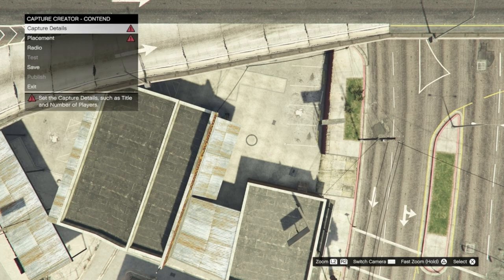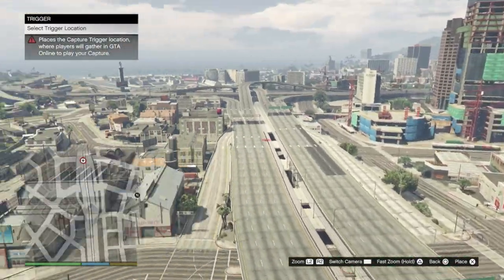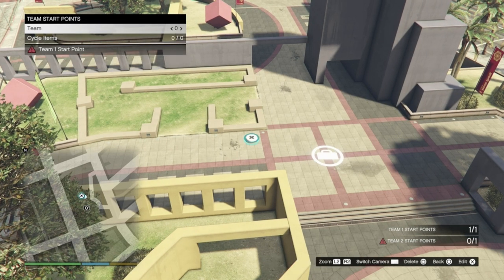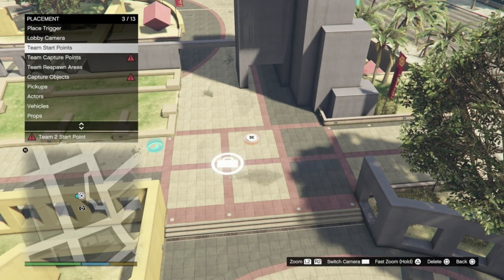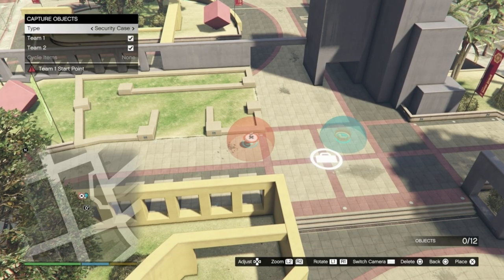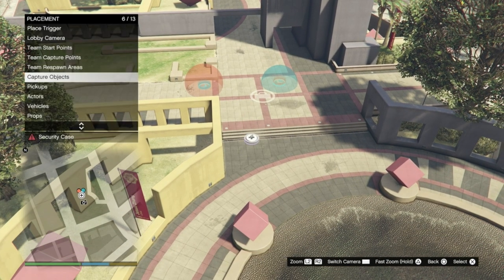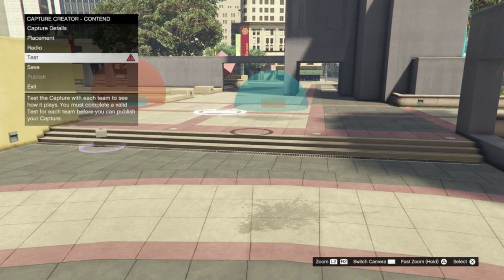Now go back out and go to placement. This is where you'll place the trigger and therefore the job warping location. Now you need to take a lobby photo. When it comes to start points, just put team 0 and team 1 as close together as the game will allow. Then just put the team capture point on top of the opposing team start locations. Now select the default capture object and put it in between both locations as close as possible.